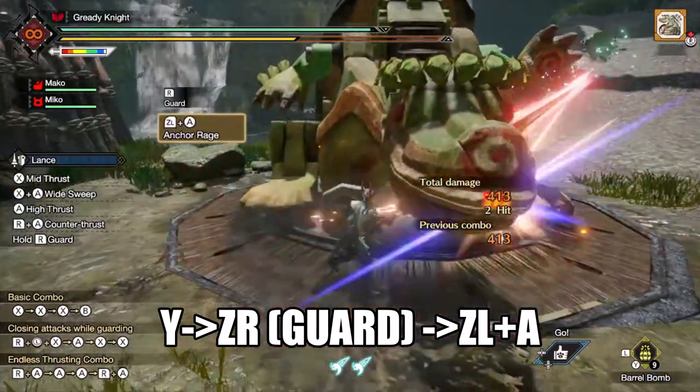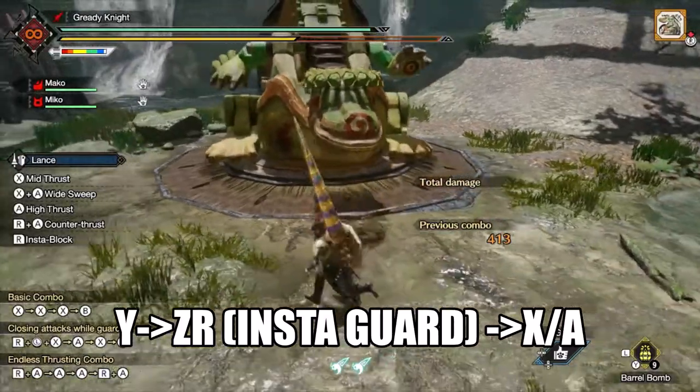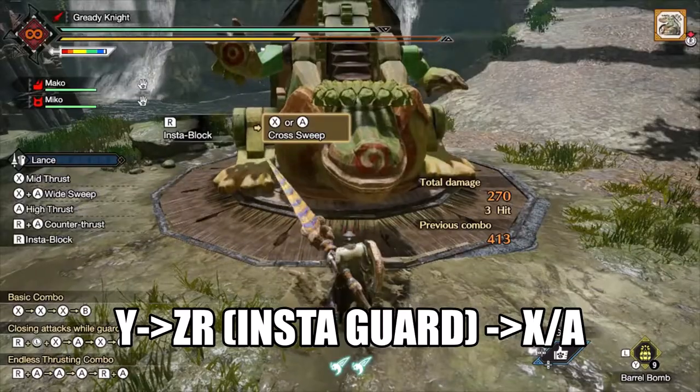The insta guard is using the parry from sheath and then cross wiping. You can use your regular counter, but there is no reason to do so with a small barrel bomb since the counter attack is just another thrust.